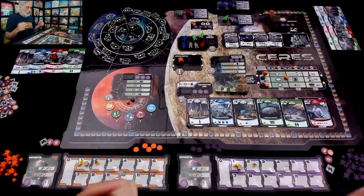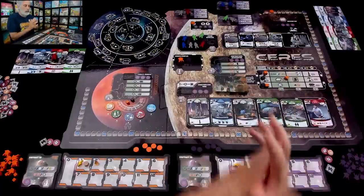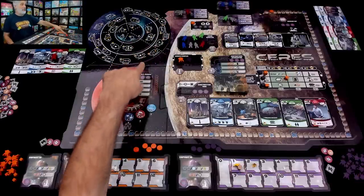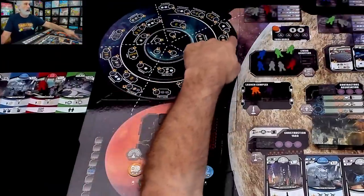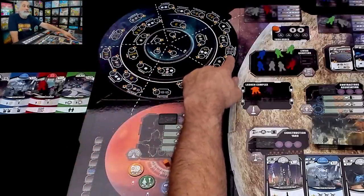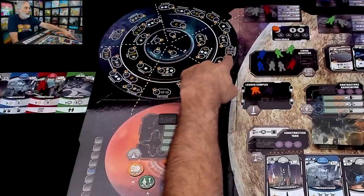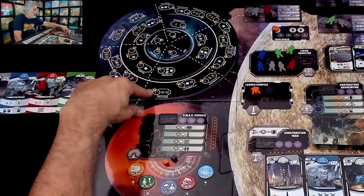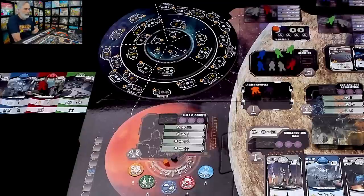It is now Jen's turn. She's in the same situation as me — she's got all these leaders, access to these workers. The workers can work in her buildings, the leaders can go out on the main board. Jen is looking at all of the different asteroids that are readily available without spending extra ice. Fortuna gives four ore, whereas Psyche gives three points and two ore. Right now she cares more about resources than points.